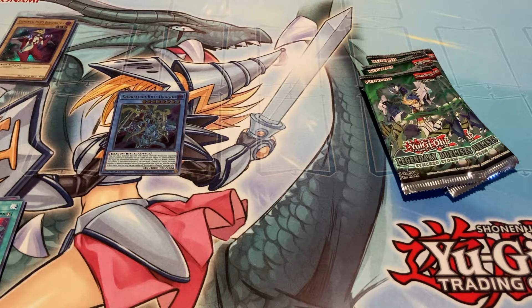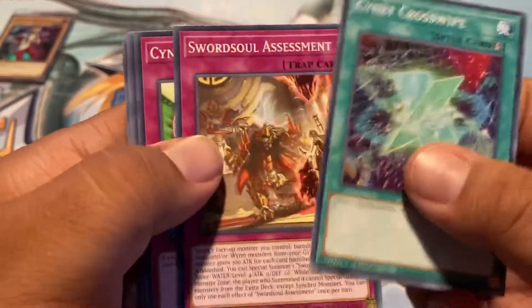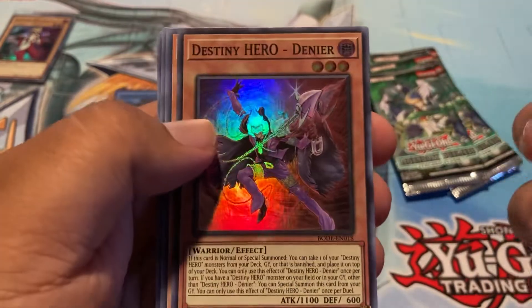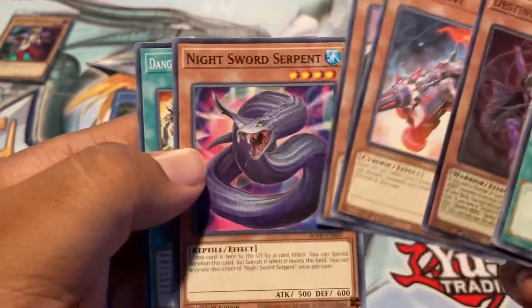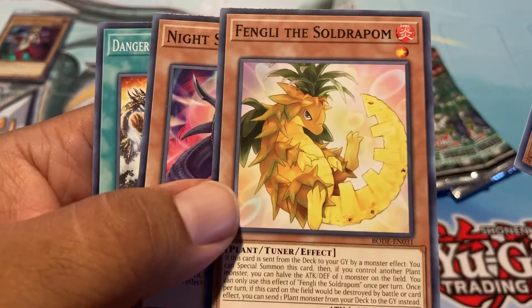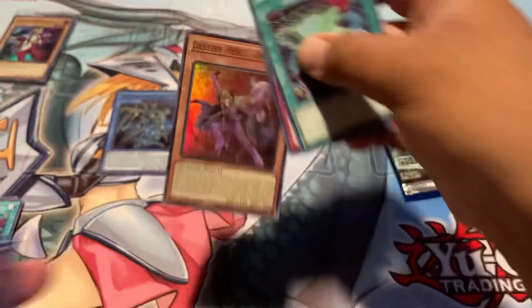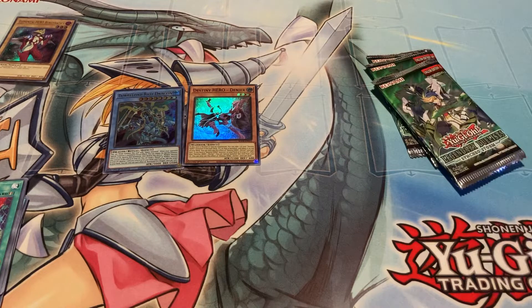They're just loose packs at my locals, and they're pretty cool. Decided to go support. Obviously the card is the big extensive one — another sign that cross-swipe and Destiny Hero Denier Brave Drive. Is that a Pineapple Night? Sword Serpent? So yeah, nothing too too crazy — got an ultra hit, that's pretty cool.